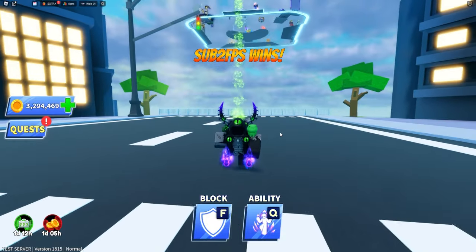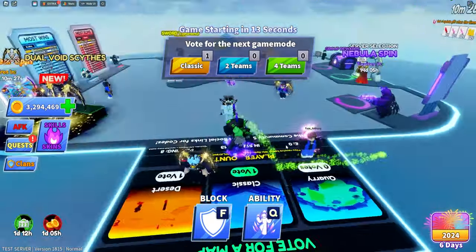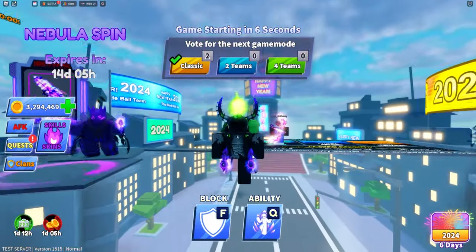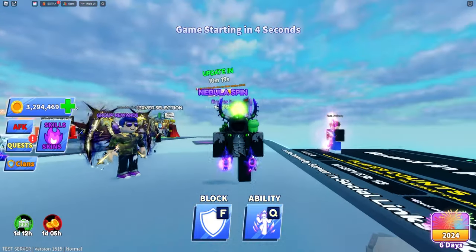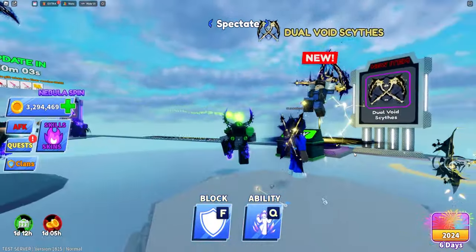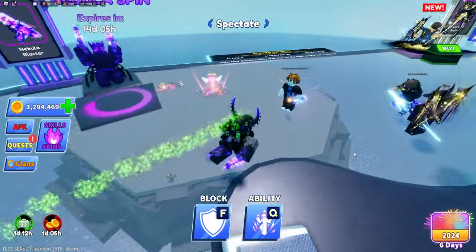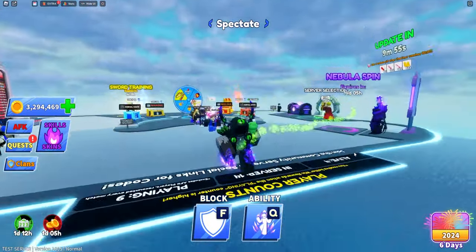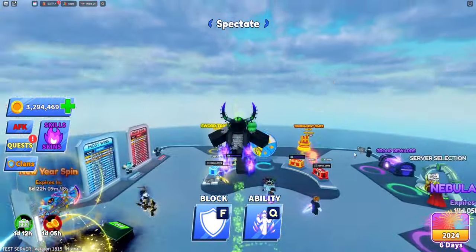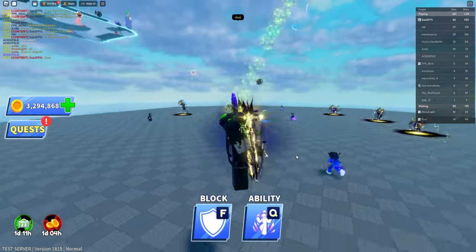The ability is pretty good if you're a passive player who wants to stay away from fights. At 8,000 coins it's cheap and free-to-play friendly, so I suggest trying it out. I'm going to test it in the main game, since the testing server has everyone running overpowered abilities — it's not really practical to evaluate there. So we're now actually in a real game.